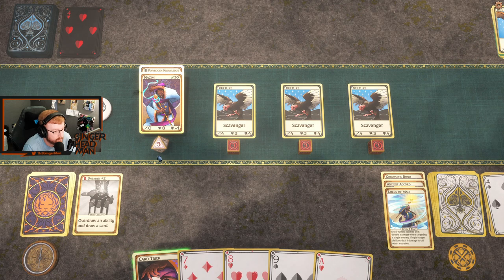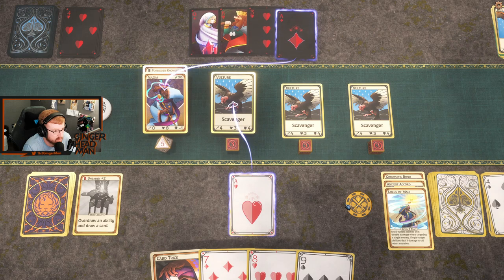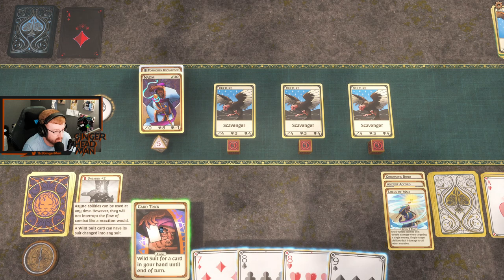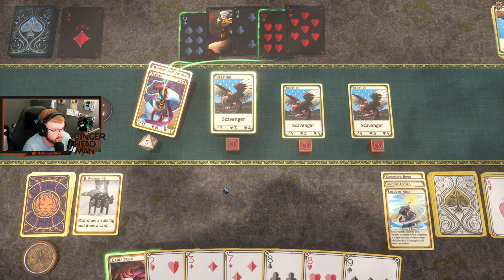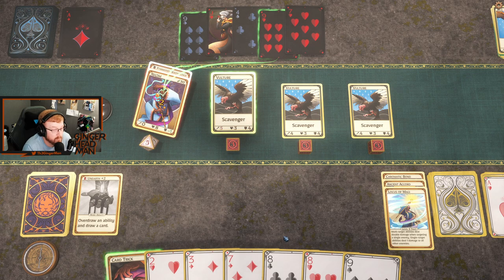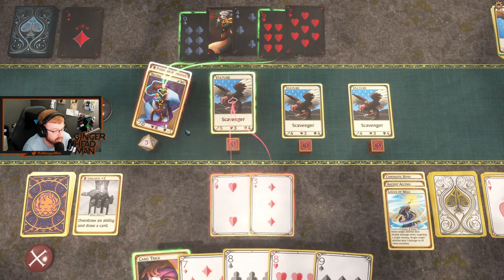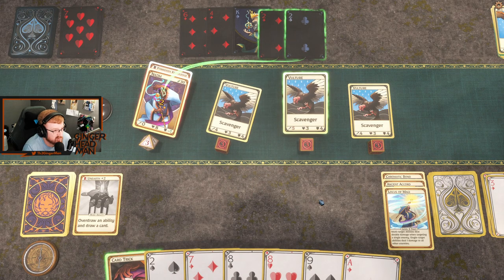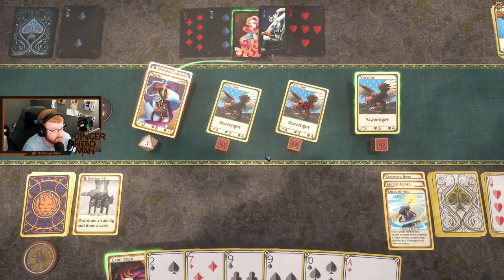Now this is bad — in a real bad way. We didn't draw anything that we needed to, so we're going to be in a lot of trouble here. He got a pair of 9s, we've only got a pair of 8s. That's bad — we might lose right here, actually. It's very likely we're about to lose, especially because these guys have Scavenger. It's when an ally is definitely good — we just have to survive this one round. Okay, there we go.